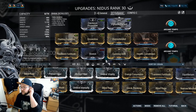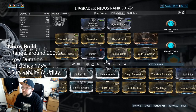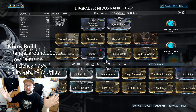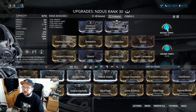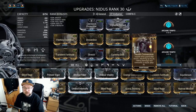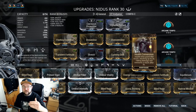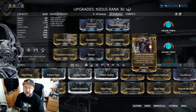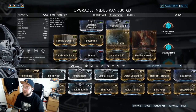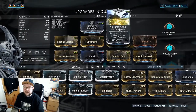The idea is that you just want to pull them in and make them drop into the dome. For Nidus I also run Health Conversion, which is really good — whenever I pick up energy orbs or health orbs you can stack your armor. This is flat armor, so 450 increase three times is a good amount of flat armor for survivability since he doesn't have any shields. Then just Vitality, and outside of that it's efficiency and range. I also run Vigilante Pursuit.